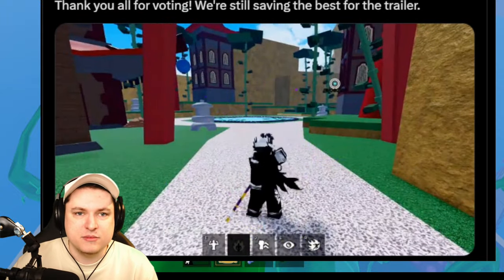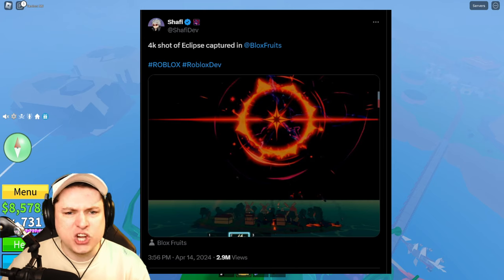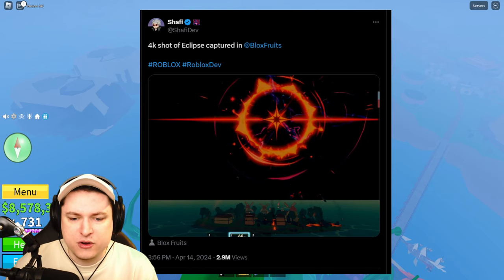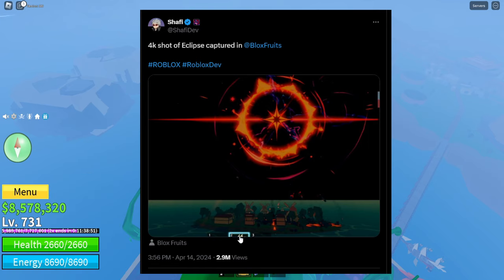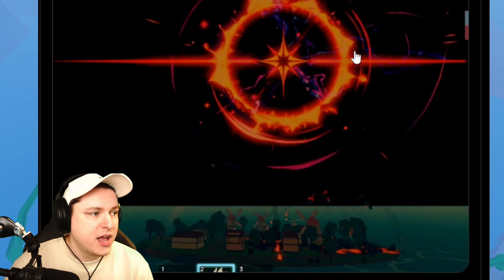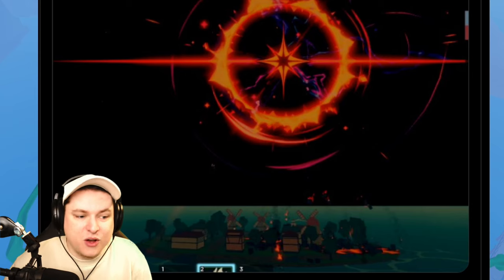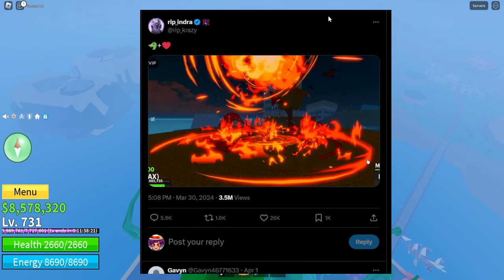Next up, there's a 4K shot of the eclipse captured in Blox Fruits — this is in the very first sea with the dragon fruit. You can see the dragon at the top of the screenshot. The eclipse is firing down meteors, with a bunch of fire and stuff happening on the island. We can see at least one or two abilities being used, the big eclipse in the sky, and meteors falling down.